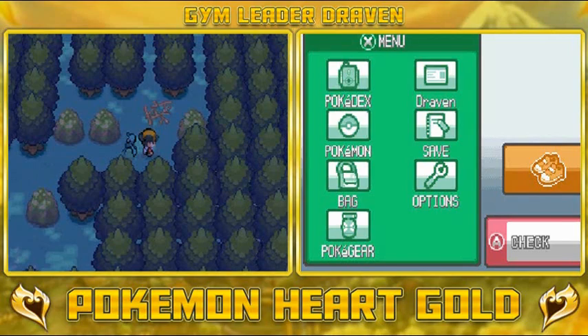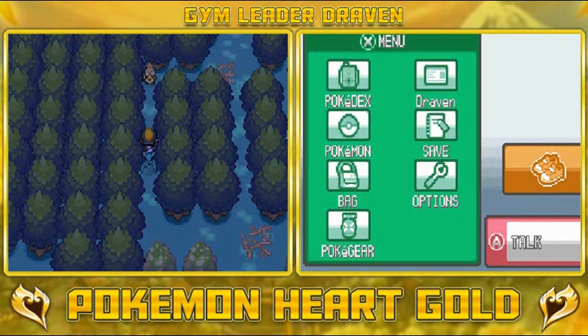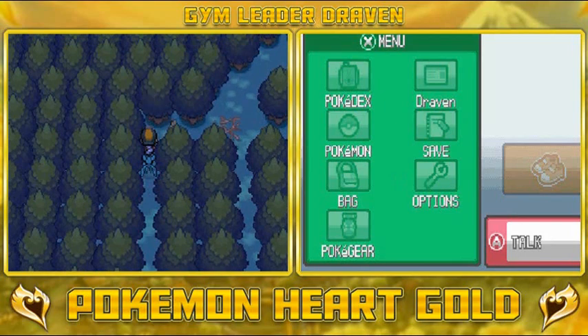You guys already noticed that I have Zubat on my team right here. I have him first because I kind of want him to grow in happiness. And look at that — there's that Farfetch'd looking at us. I think we're going to have to make it advance pretty quickly right here. If you go right in front of it, it will run away.